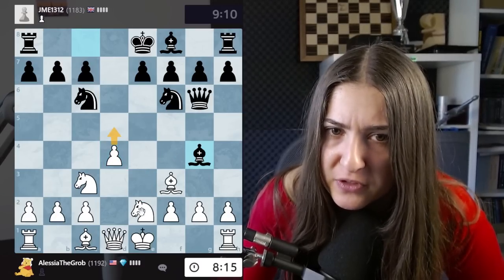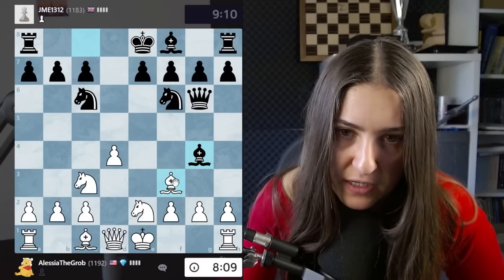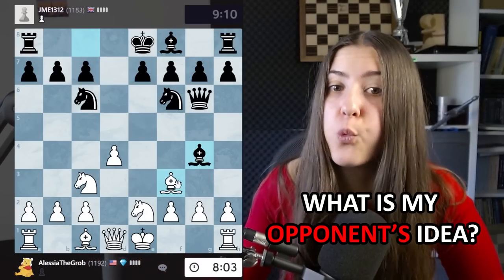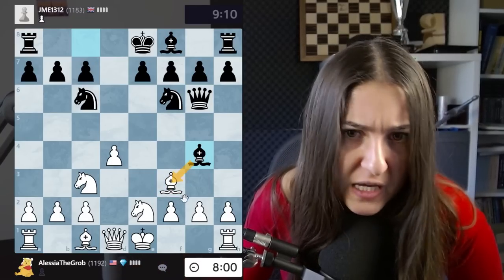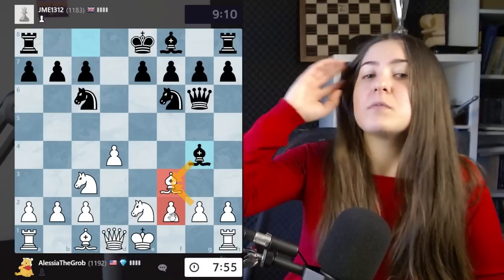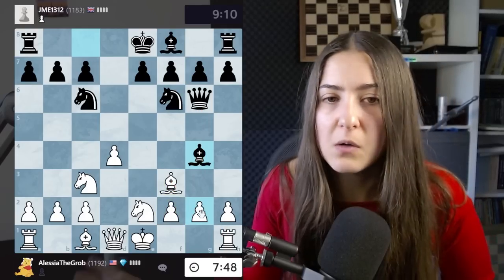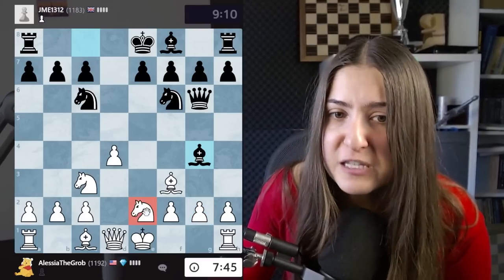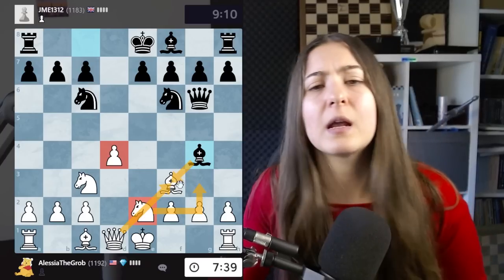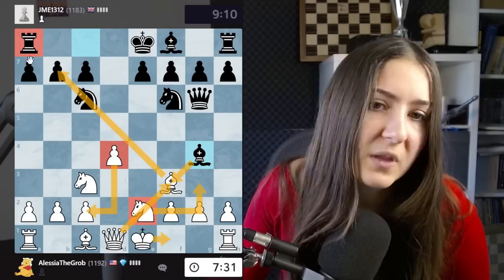When there is a complex position, always have two or three candidate moves. We could play this, the move d5, or take - what else? The bishop wants to take - that's the threat. The first question with a complicated position: what is my opponent's idea? My opponent wants to take there and give me doubled pawns, which is quite annoying because my pawn structure becomes weak. If I simply move this knight here, after bishop takes queen takes, this pawn is hanging and there is also knight takes with check - I need to move my king.